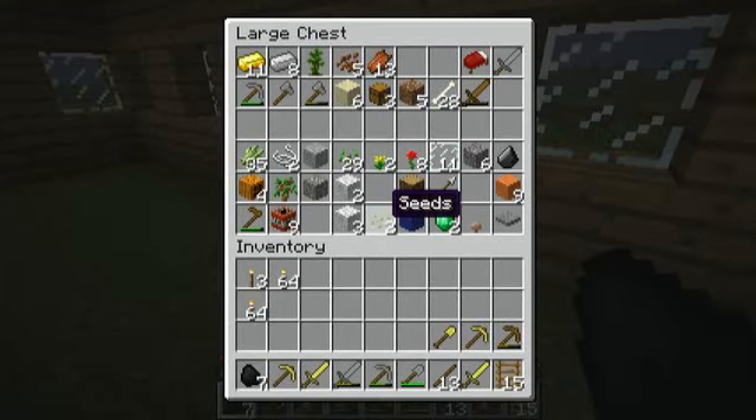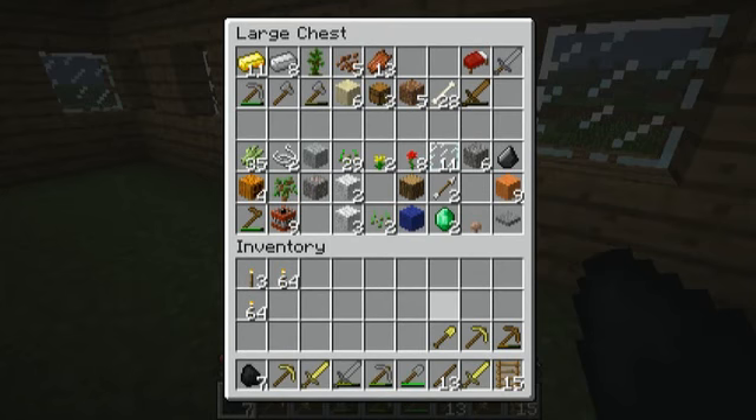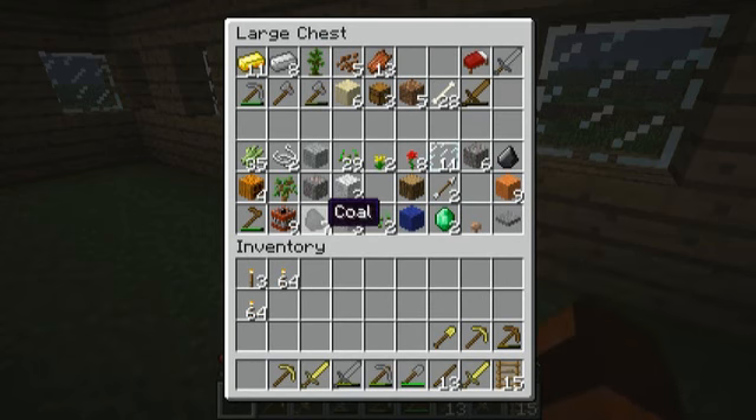I'll bring the ladders with me. There's nothing else I can bring in here. I could make a fishing rod now — I think I will do that later, just for safety reasons. I put the coal in here.